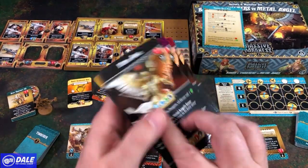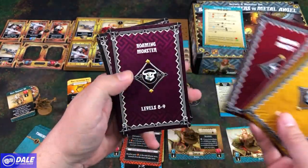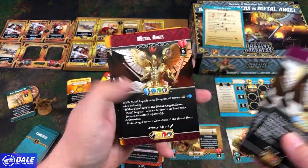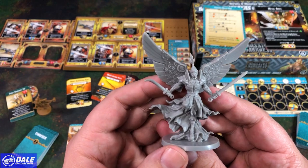Then for our Roaming Monster, the Metal Angel. Of course we have the different levels: 1-2, 3-4, level 5, 6-7, 8-9, and 10. Looking at those for the Metal Angel — the different abilities and stats for those versions — and then the miniature for that.